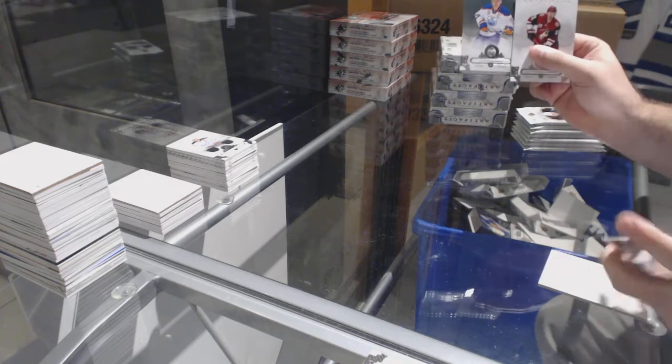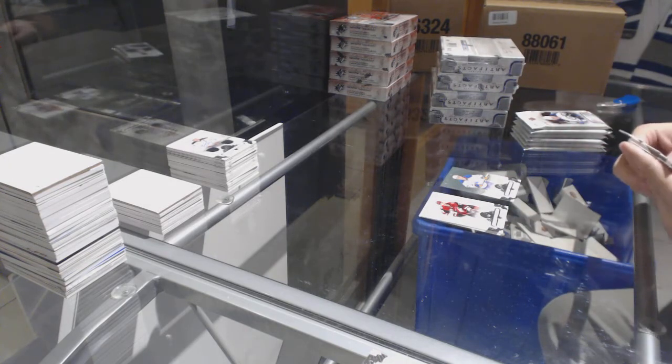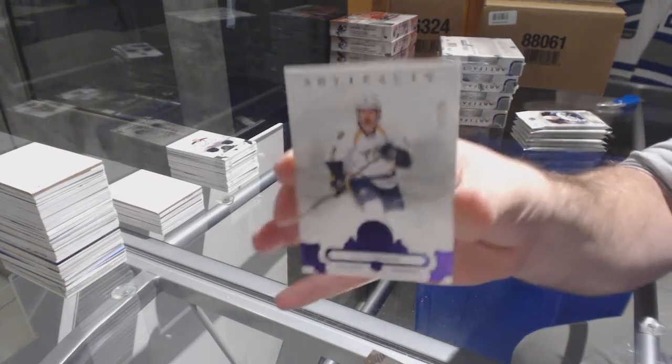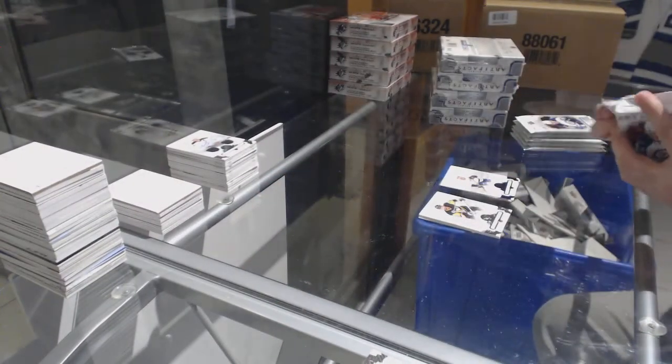For the Oilers, Connor McDavid, numbered 5.99. For the Nashville Predators, number 20, Purple Base, Filip Forsberg.